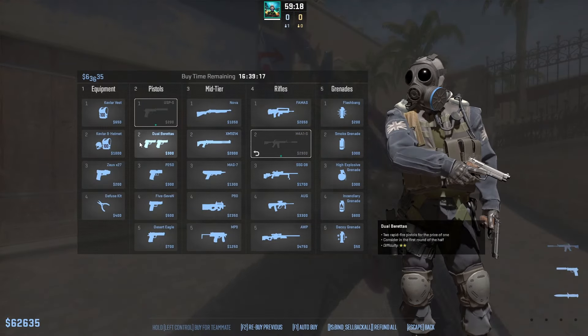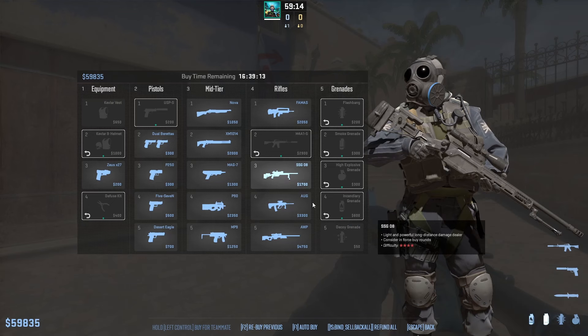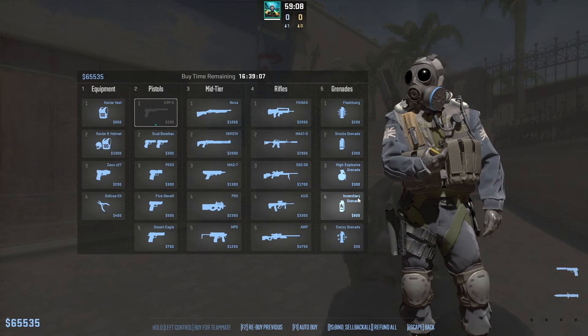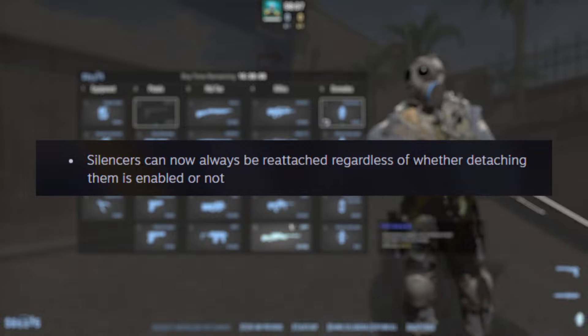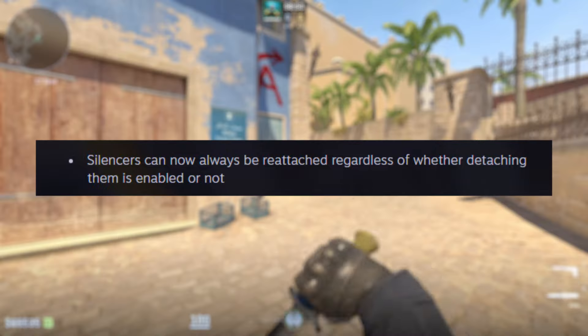In the Buy menu, there's a new feature allowing you to sell everything — a minor but handy addition that will save you some time when you accidentally geared up. They've also introduced a setting to turn off first-person bullet tracers. Silencers can now always be reattached, whether detaching them is enabled or not. I've personally had moments when a teammate removed a silencer and when they gave me a drop, I couldn't put it back — that won't be an issue anymore.